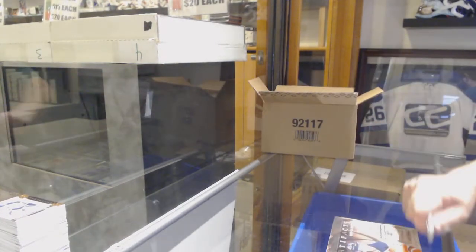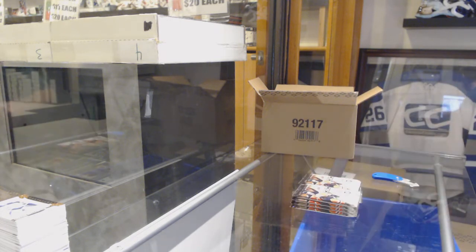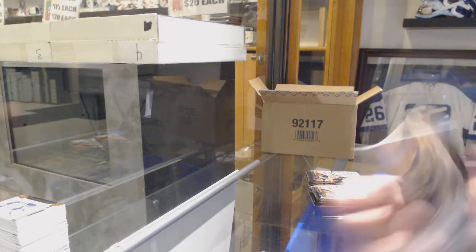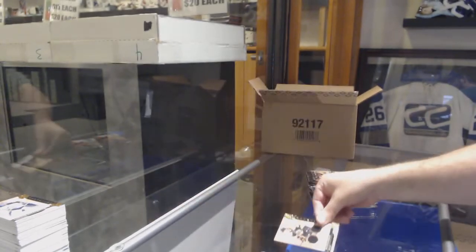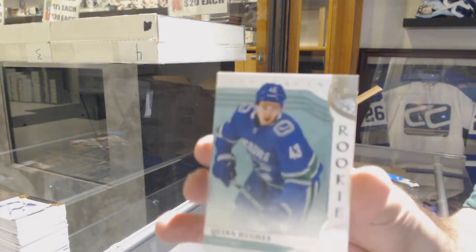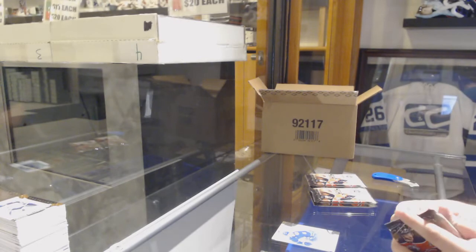We have opened some beasts. Alright, second half of the case. We've got a dual jersey, number to 125, Pastrnak. Pastrnak, number to 125. We've got number to 999, Rookie Quinn Hughes — our first Hughes of the evening. Hopefully not our last one.